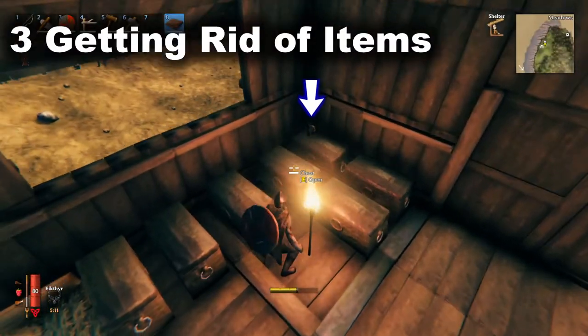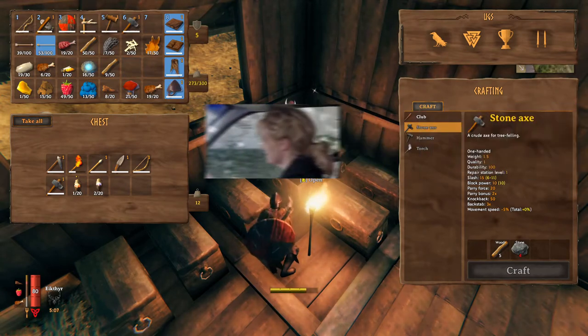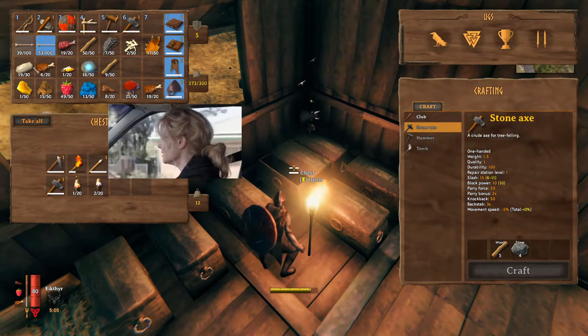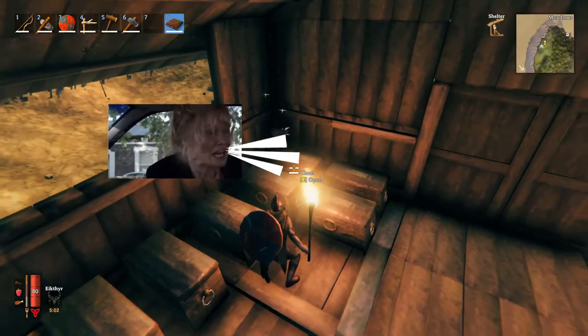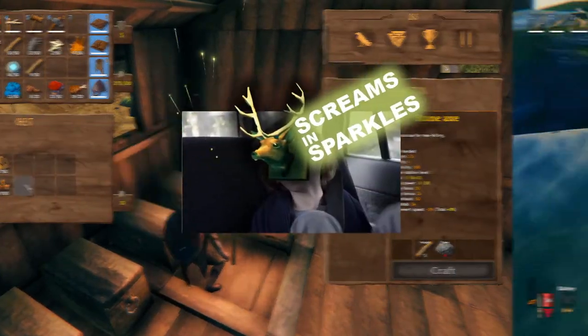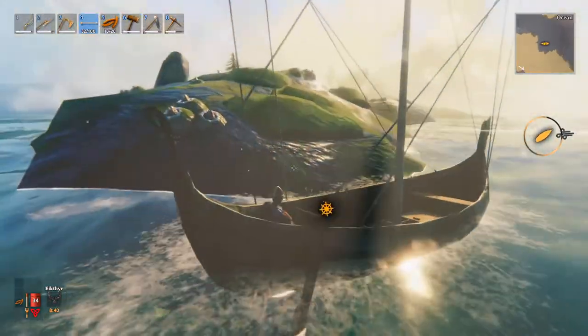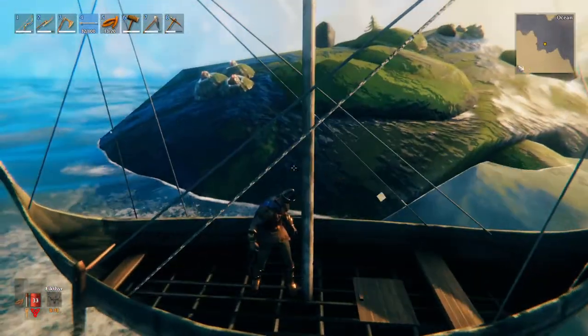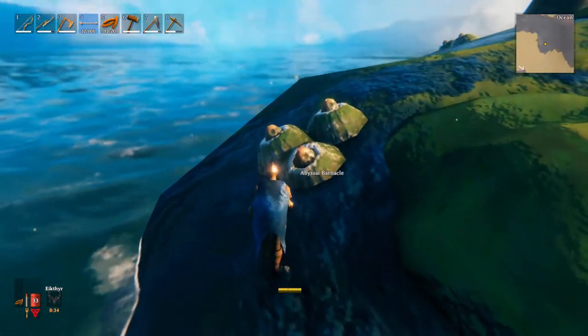Dropped items remain on the ground for a long, long time and seem to remain forever if there's a workbench around. I tried desperately to get rid of some extra trophies, but each time I returned to base they were just sitting there on the floor. There are two ways to deal with this — you can take the unwanted material out with you on your next adventure and toss them in some remote corner, or even better, toss them out from your boat and they'll fall to the ocean floor, never to be seen again.